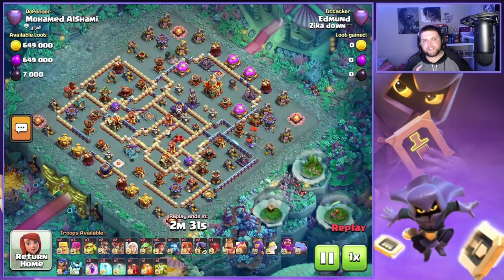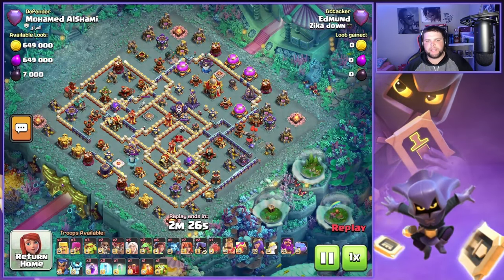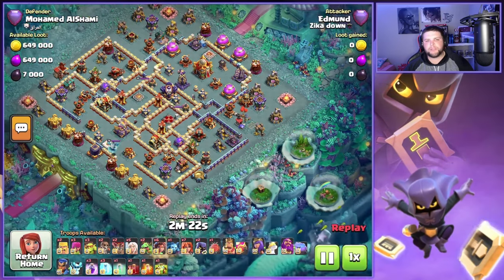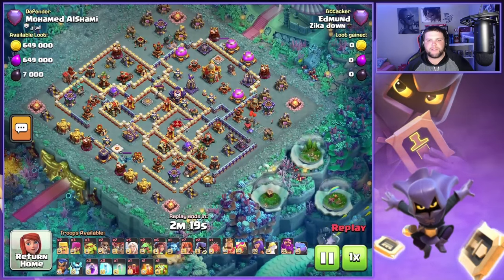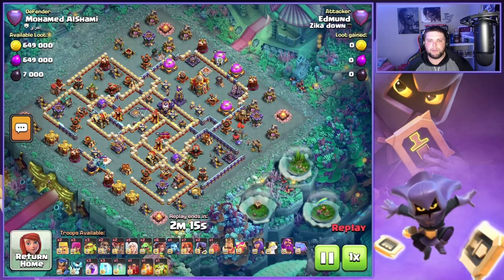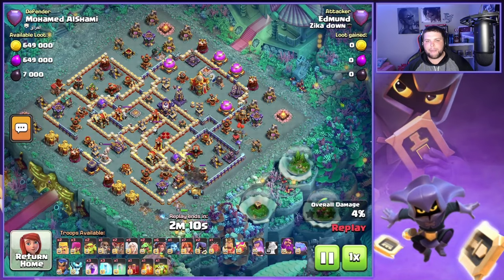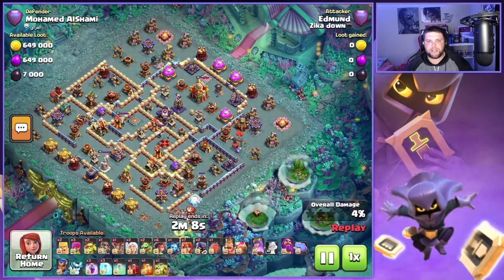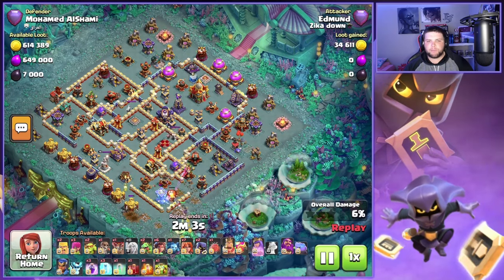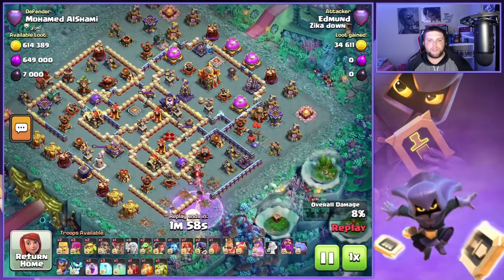On this first attack we have this boxed out base with double rage spell towers. We were using three sneaky goblins, a couple of super wall breakers, a couple of coco loons, six Root Riders, and seven Valkyries. Smacks is actually changing to a blimp on this one. This is an attack where you can bring multiple different siege machine options — bring a flame flinger, a blimp, a siege barracks, even a log launcher, because you just never know what you're going to need.